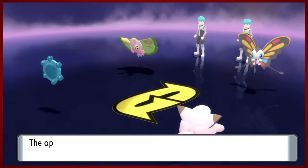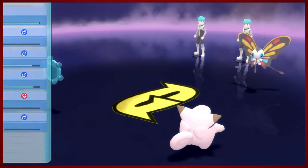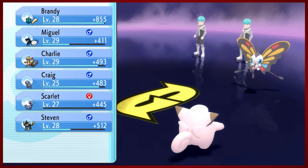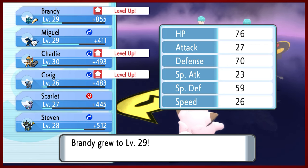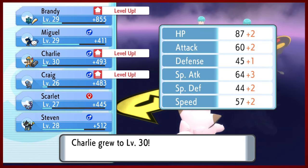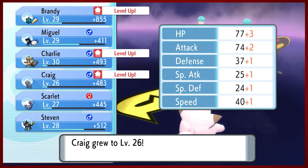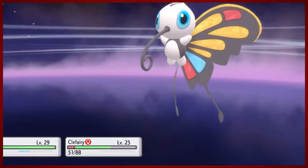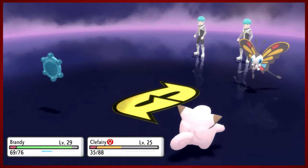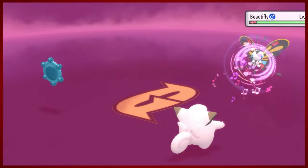Having Psychic on Brandy is super good. Confusion just wasn't quite cutting it - a bit of a waste of a slot because Extra Sensory was right on the way, but it's fine. Beautifly is going to use Turd Cutter on Clefairy. It's not very effective on us though, so you can back off.